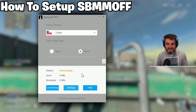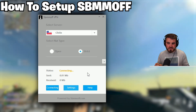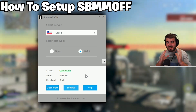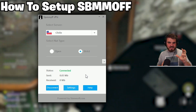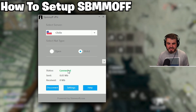You'll get a status of 'Connecting,' and if nothing goes wrong this should turn to 'Connected' — and there we go, connected up nice and easy. That took about 15 seconds, though sometimes it can take a little longer. If it's just sitting on connecting for a long time, go into settings, run 'Fix Connection' and 'Clear Cache,' then update your server list, and that should allow you to get connected.